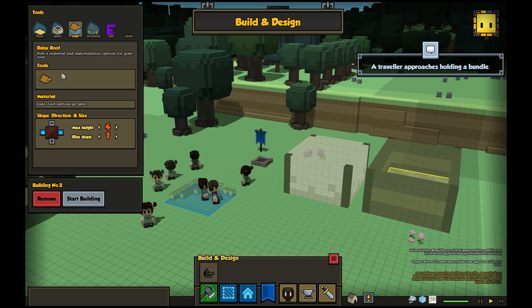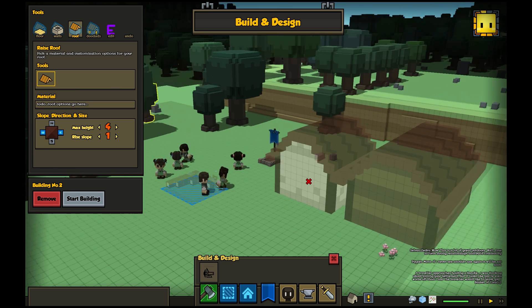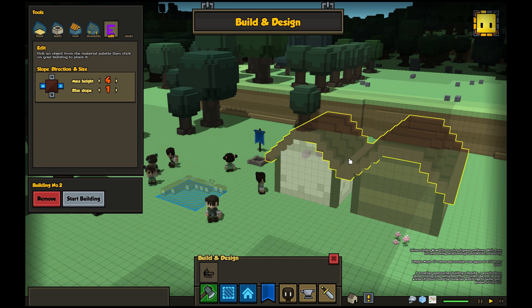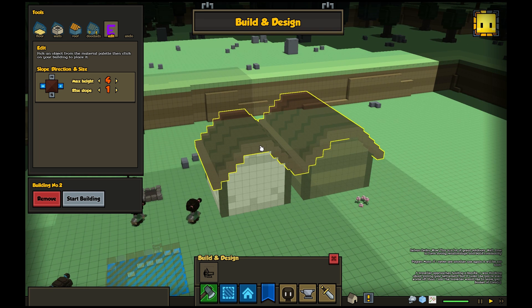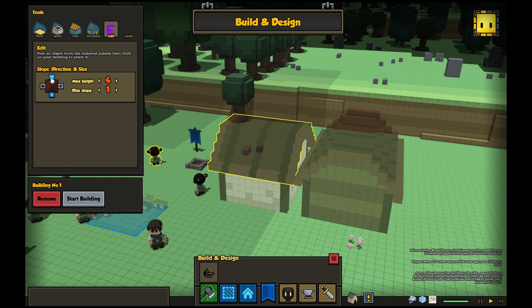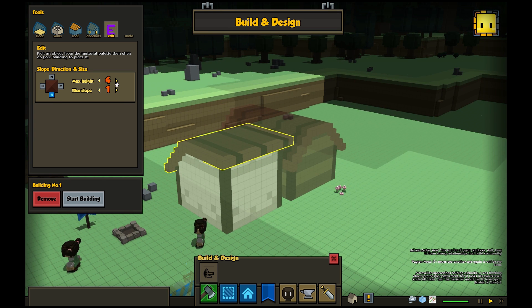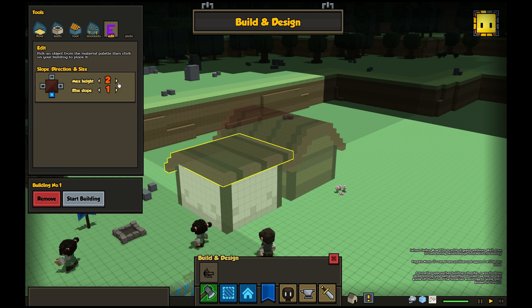Last week I showed you how you can have different styles of roofs, and this week I can show you the roof editor. There are lots of options, so the odds of you picking the right one exactly the first time are low — we're going to give you the ability to edit these things. You can see I can change these on the fly and pick a shape I like, and then I can actually set the maximum height of the roof, so I can make it go higher or lower. That's in my control.